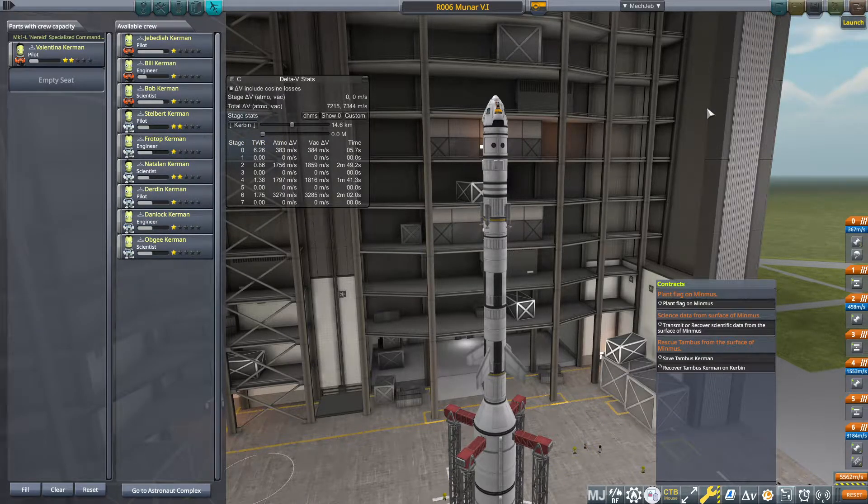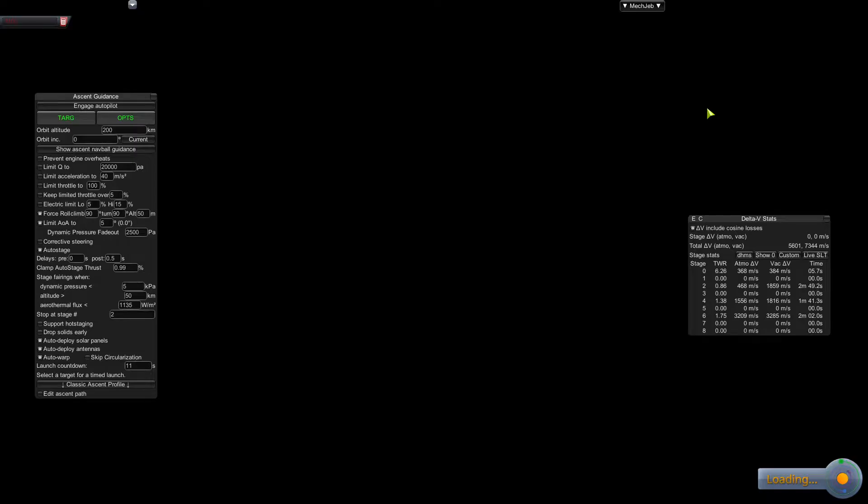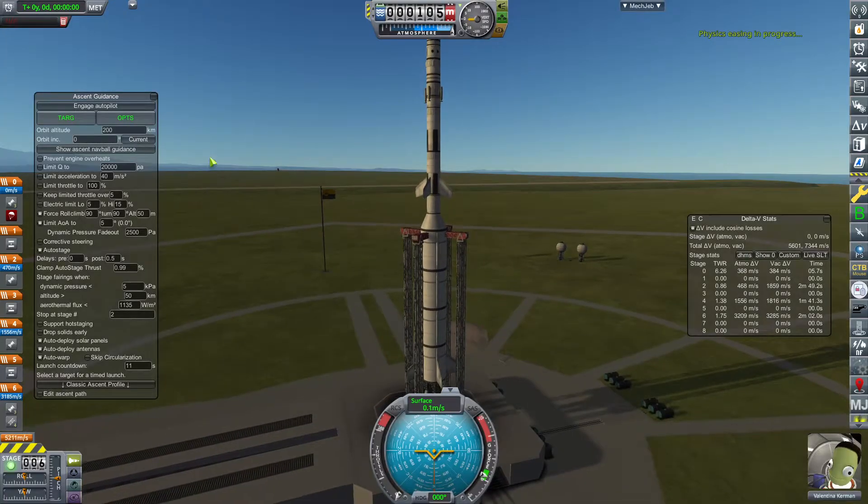I don't know where on Minmus they're stranded, but we'll have a look once we get into orbit. We might start our orbit a bit higher up than normal, because if it's a slightly off-the-beaten-path landing spot we may have to land at a weird angle — and it'll be easier to adjust from higher up where it takes a bit less fuel, with less chance of running into a mountain.